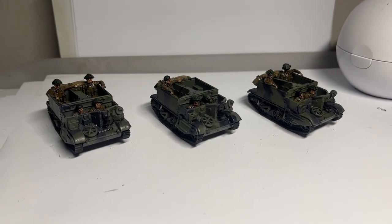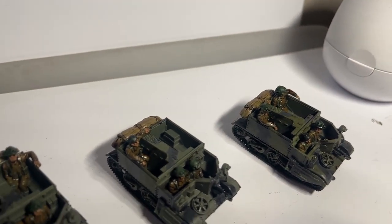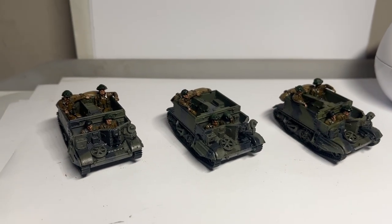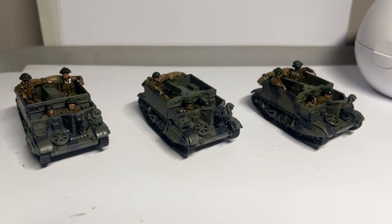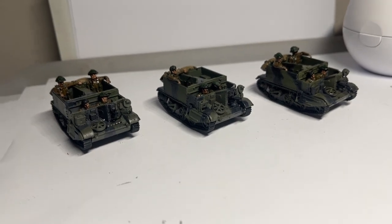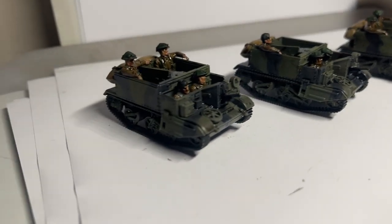Here we are with the next stage. The tarpaulins on the back have been done with some Zandri Dust, and English Uniform on the straps. The crewmen have all been washed with a brown wash — good old Agrax Earthshade — and some parts of the vehicle as well. The dark grey parts of the camouflage pattern have been washed with a black wash.